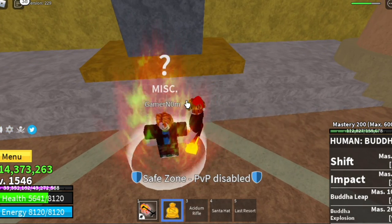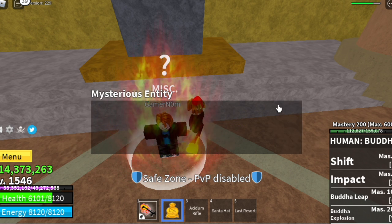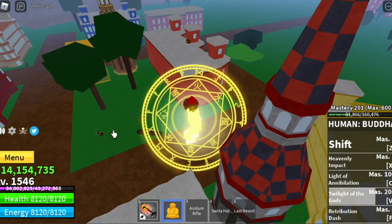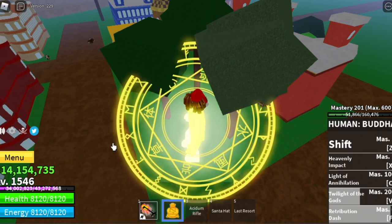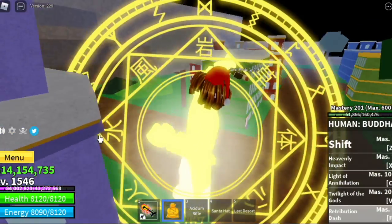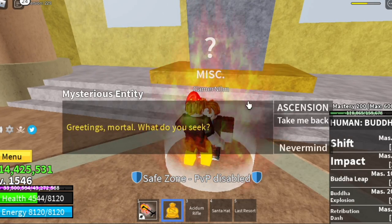For our next skill, we will be unlocking a new skill — it is not part of the initial skills of the Human Buddha Fruit. For 2,000 fragments, we will unlock the Retribution Dash. This is a dash, obviously. For small mobs, if you ever get caught in the dash, you will be thrown away. I really like this skill — the effects — but the damage, not so good.